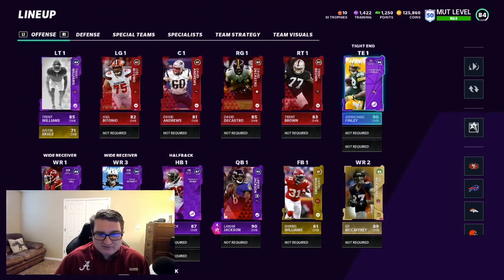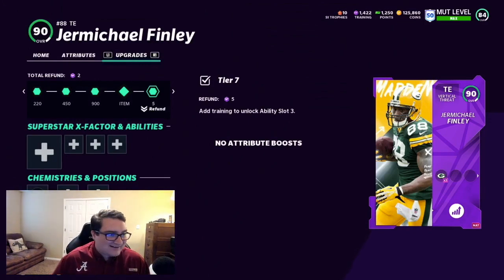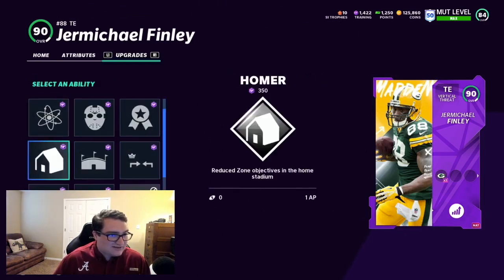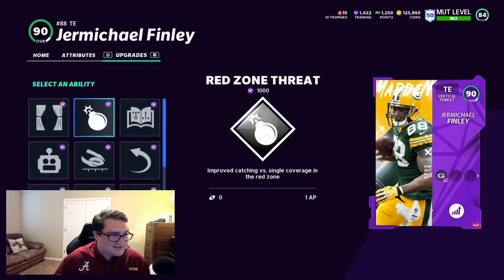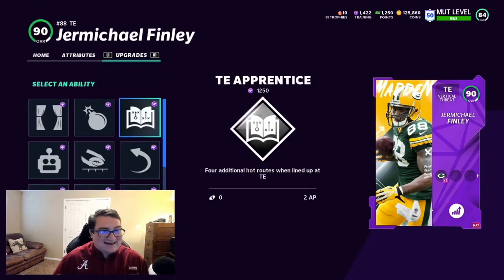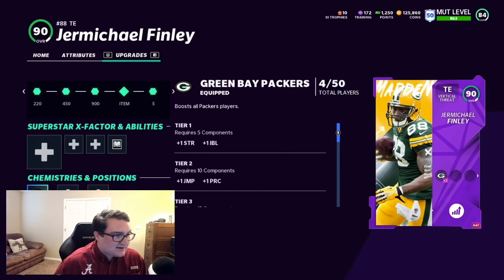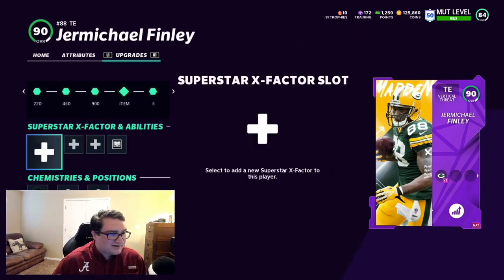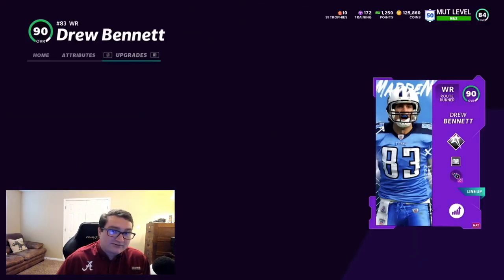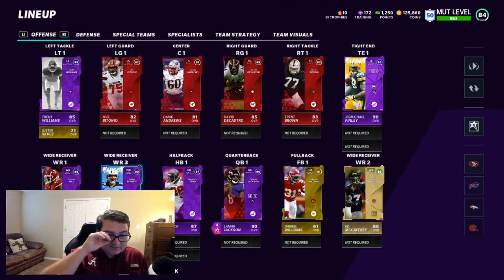For Michael Finley - if you played Madden 12 you know this guy is a beast. He face-caught for the Packers from gun bunch like a madman. I would highly suggest getting some Michael Finley - he's the best tight end by far and will be as the year goes on. I believe you can get tight end apprentice on him in the third slot. I cannot get him in the second slot. Getting tight end apprentice now - boom, bang! That cost two points - I wish it was one. I also have slot apprentice activated, which is just one point and it really opens everything up.